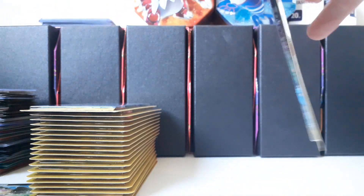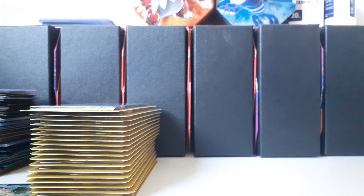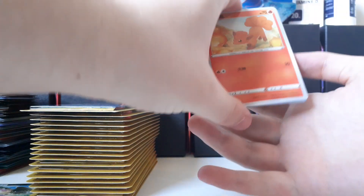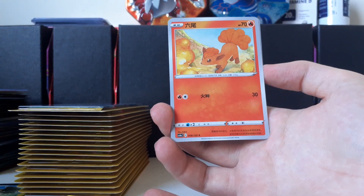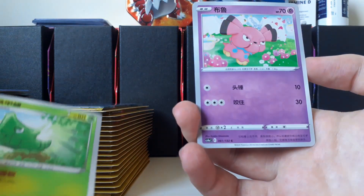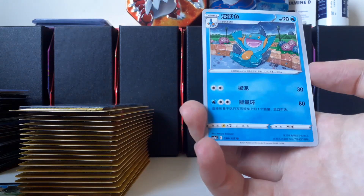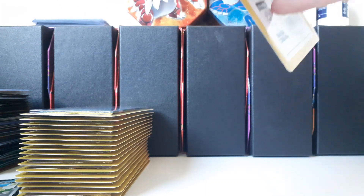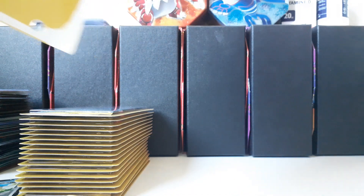I also opened up one of those jumbo packs of the newer version of this set — I assumed most of the Fusion Arts cards would be in there. These packs are very easy to destroy when opening. Full picks now: Caterpie, Metapod, Snorble — oh Persian reverse! Reverses look really good in Chinese. These blisters are going to kill my arms — we still have so many to go.